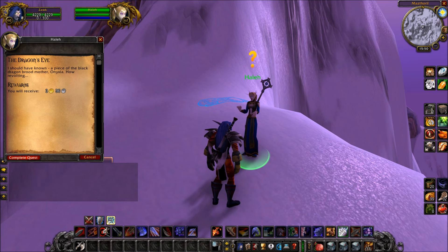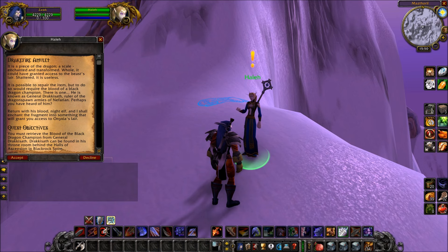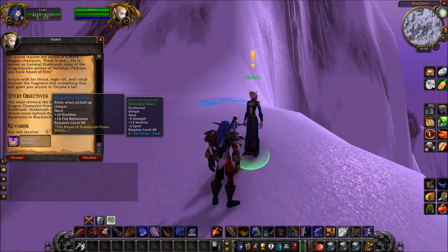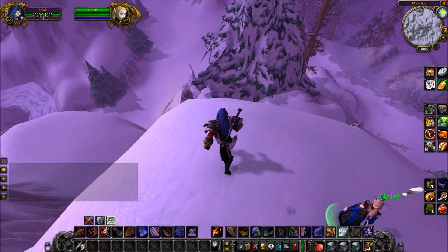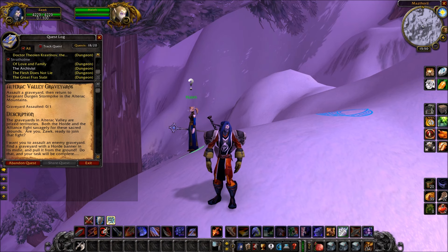Now, before I go — you see that blue rune behind the blood elf? That is actually a teleporter, and that is actually the official way to get to her. On the western side there is a cave which will be full of elite blue dragons which will kill you many times, and at the back of that cave will be that blue rune which will teleport you up to her in order to have this conversation.